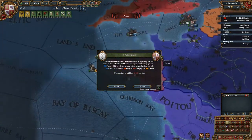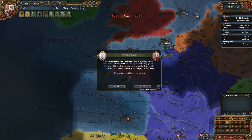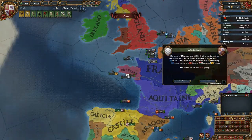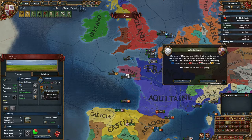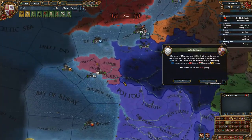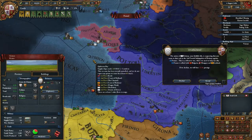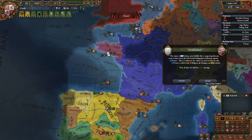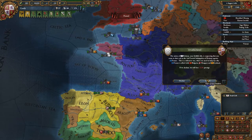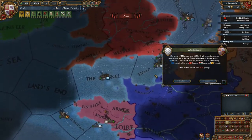French subjugation of Brittany against France — Bulgaria, Hungary and Scotland are on England's side. If I don't join, I lose prestige. There's no way I can beat France — there's just no way.